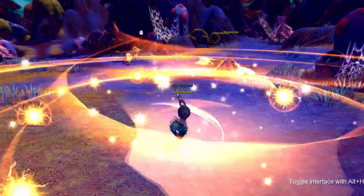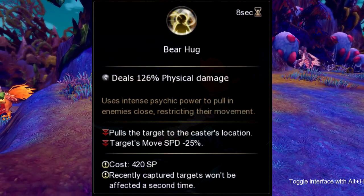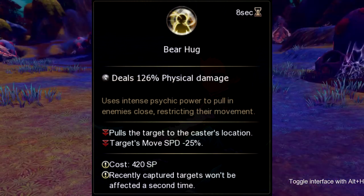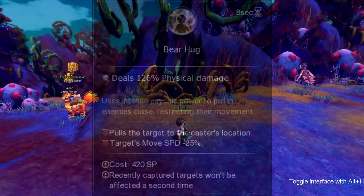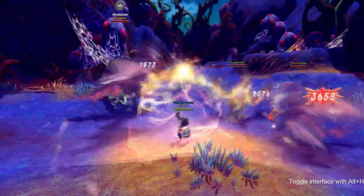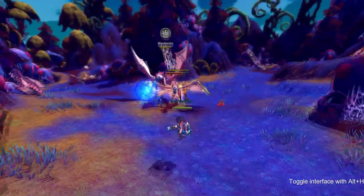Our next skill is called Bear Hug. Bear Hug is really different from Demon Claw — Demon Claw pulls in one target, while Bear Hug pulls in surrounding targets. Not only does Bear Hug pull in surrounding targets, it also decreases their movement speed by 25%, and it costs 420 SP. Like Demon Claw, you cannot pull in enemies again once the effect is off. This skill goes on cooldown for 8 seconds.